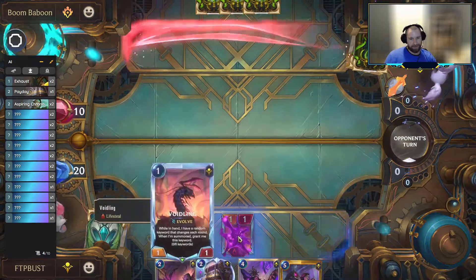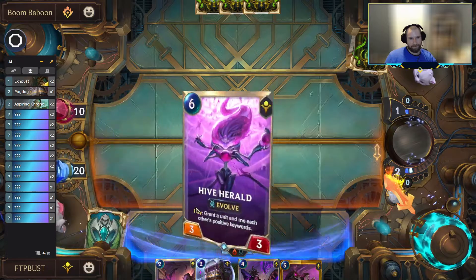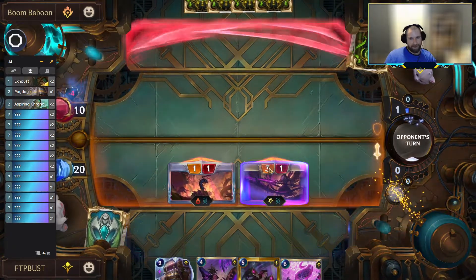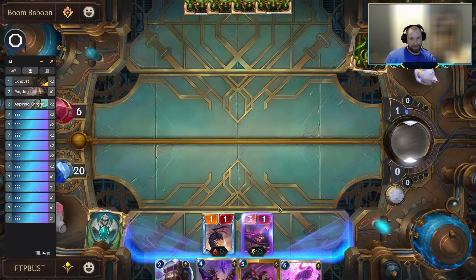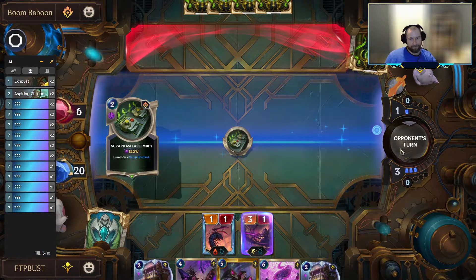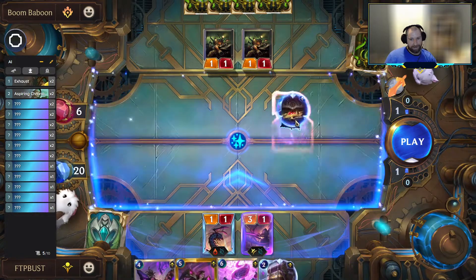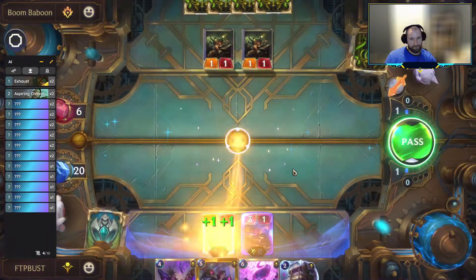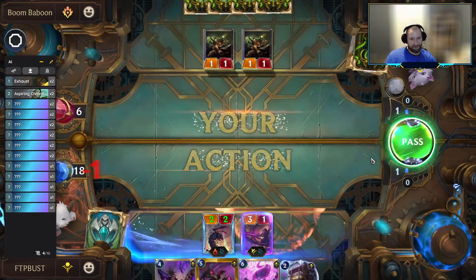Nice draw in the Voidling — starting with Lifesteal is pretty good. Ability number two. If you're not familiar with Evolve, it is one of the new abilities out of the new set. It does not count itself — you have to hit six other positive keywords. So if you're asking yourself why we didn't have three keywords yet, it's because Evolve doesn't count. I'm going to go ahead and Payday. I'd like to block this stuff if we can, so instead of going for keywords, we'll look for the keyword Tough. But if we can't find Tough, we'll go for something that gives us bonus health. We can actually just Lifesteal all of this back next turn, so we'll take that hit.